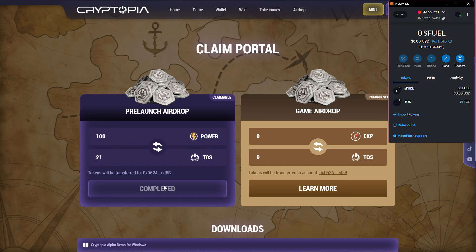The claim button will now say 'Completed' to confirm that you have completed the process. You can also check your wallet to see your TOS tokens.